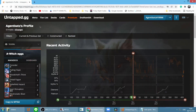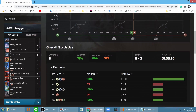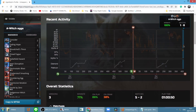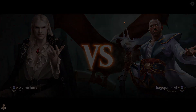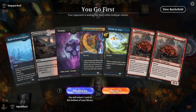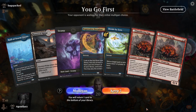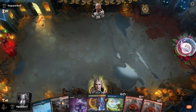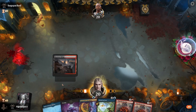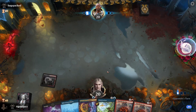So on Untap.gg, Agent Bat's profile with Alchemy Witcher's Egg shows a win rate of 71% with a record of 5 and 2, all in mythic rank. Best of 1 mythic rank alchemy with Witcher's Egg. We have 3 colors, an Egg, and Expressive Iteration — that should be a good start for us. We've got what we need for the early game.